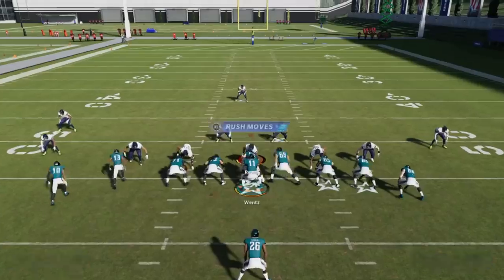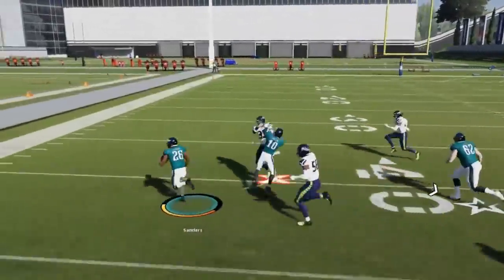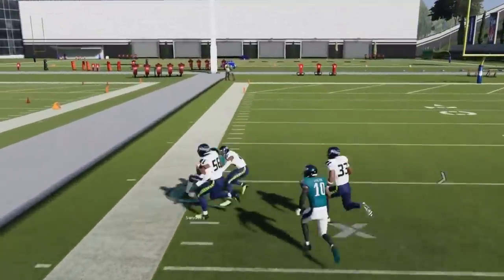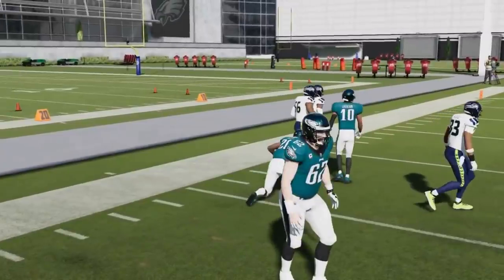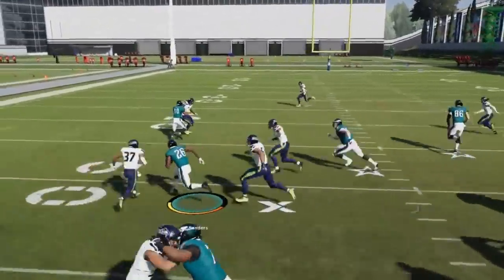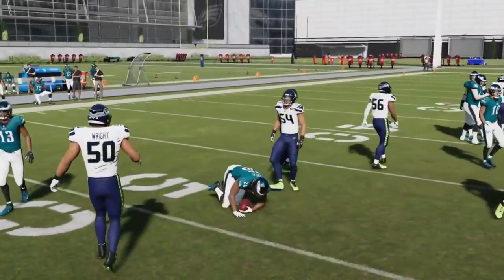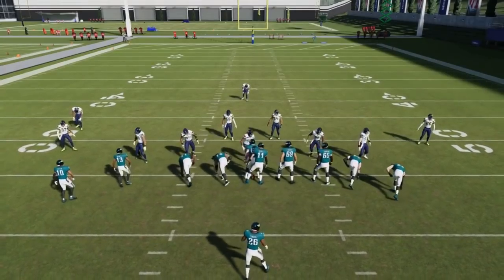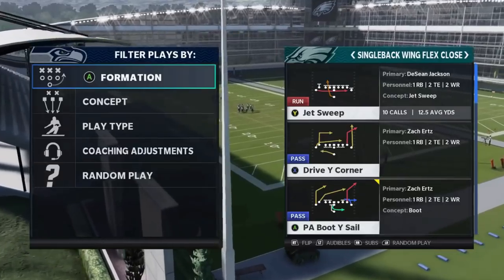Next up we got the Halfback Zone Weak. This play is really consistent — running behind the receivers you can just get a hole right up the middle, but you can also treat it like a stretch play and take it to the outside. It really depends on the formation you're looking at. If you're running this against something like a nickel package you're typically going to have an outside lane more often. It's a very consistent run — one of the most consistent runs I personally use the most.